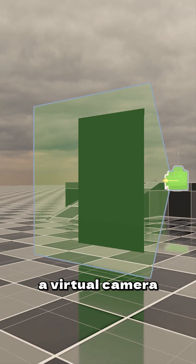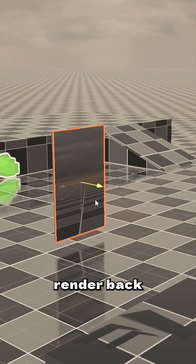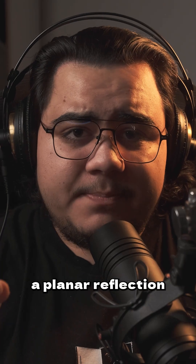Faking it literally means placing a virtual camera behind the mirror's plane, rendering the scene from that perspective, and then slapping that render back onto the mirror's surface. This is called a planar reflection.